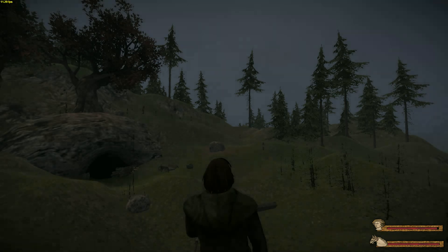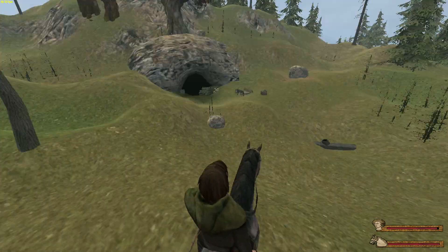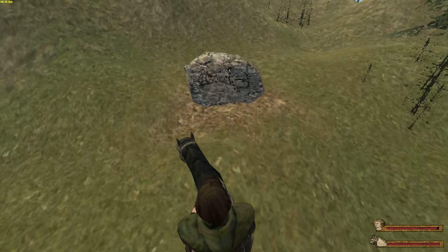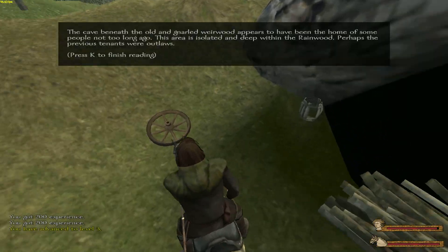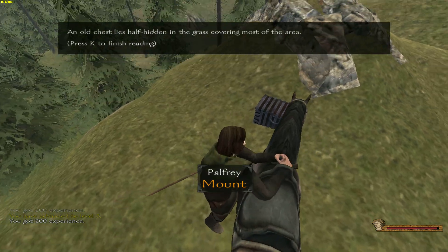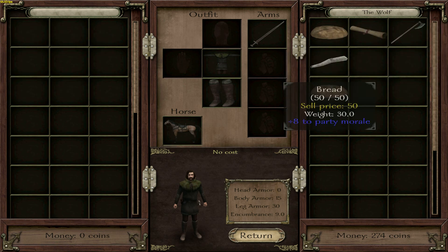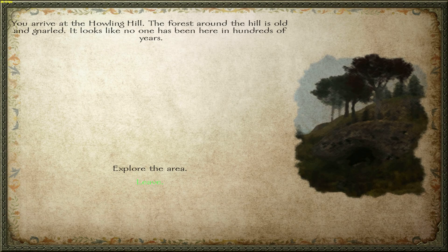Let me explain this. You can find these locations all throughout the map - they're just little places to explore to get experience. For example, if I walk up to this rock over here, I get an automatic 200 experience just for doing that. So these places are really good for experience and leveling up. And then there are things like these little chests, which you can find in most of these places. This one contains a rusty two-handed axe, which I can't use currently, and a weirwood branch - the weirwood branch is really good to sell.